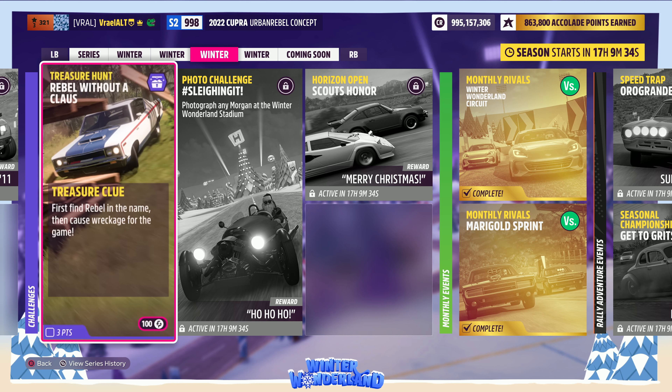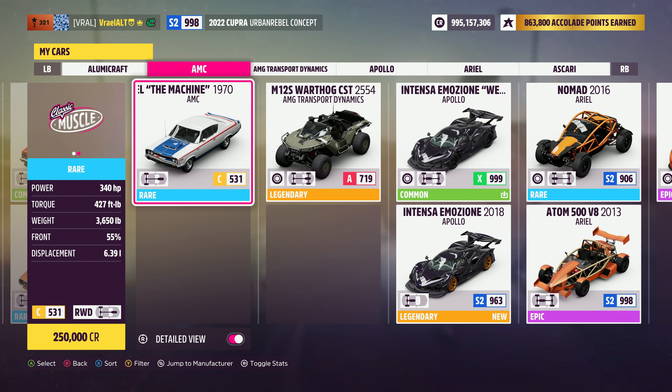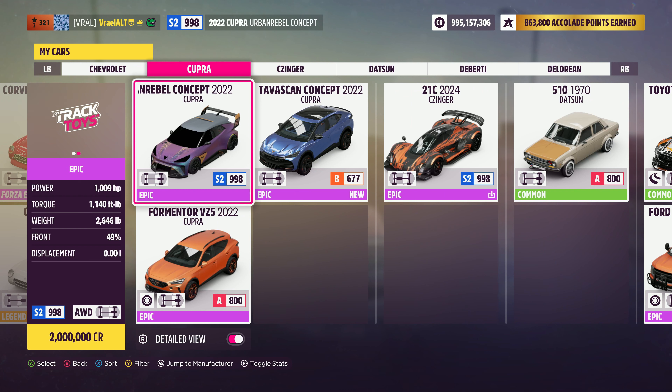The solution is to earn either a wreckage skill or an ultimate wreckage skill in any car that has rebel in the name. As far as I'm aware, there's only two of these: the 1970 AMC Rebel The Machine, which is actually available in the Fortathon shop this week, or the Cupra Urban Rebel Concept — I think it's a 2022. This car was gifted to everybody last winter, and it definitely has rebel in the name, so it should work.